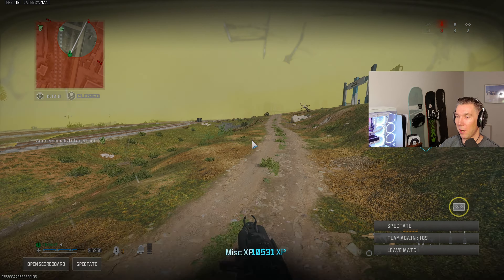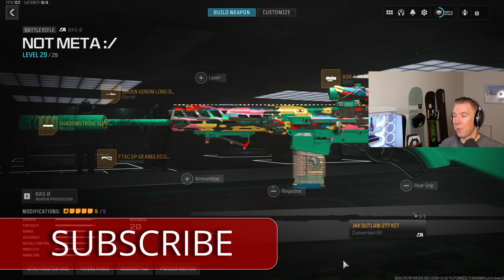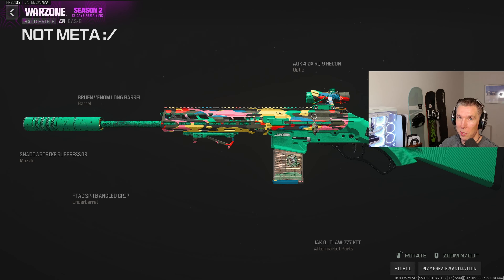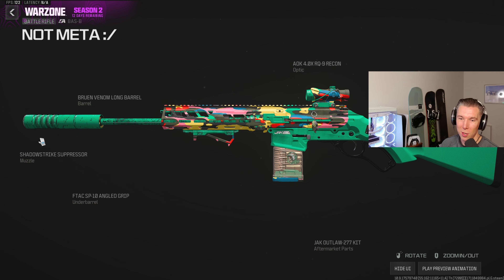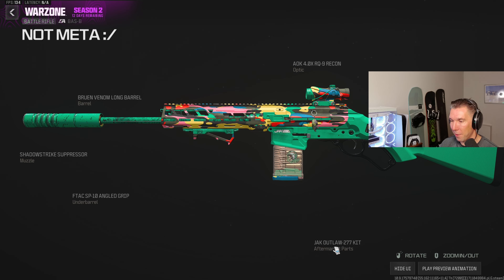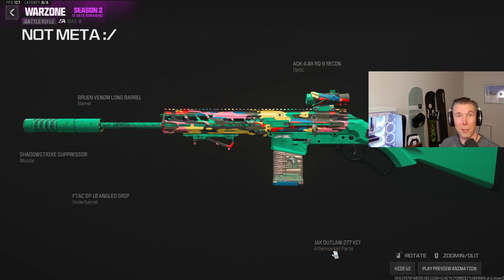That gun is not good — do not use it under any circumstances. If some stupid streamer tells you it's the next overpowered thing, don't put yourself through it. Right — if you absolutely have to use the Jack Outlaw 277 kit on the BASB, first off don't, but if you do, this is the build I'd recommend: sight of your choice although this scope has no sniper glint on it, long barrel for that extra range because the aftermarket kit reduces some of your range, Shadow Strike suppressor to keep you off the map and reduce recoil, angled grip to reduce recoil. What a waste of my evening. I'll catch you all for the next one, bye.